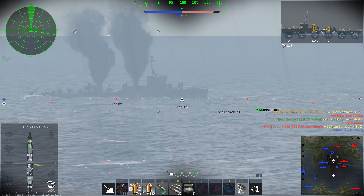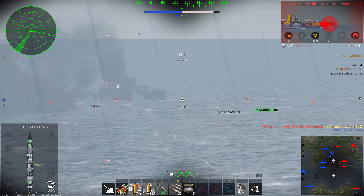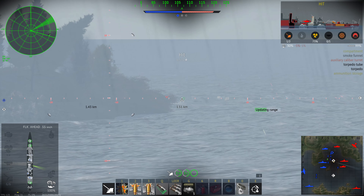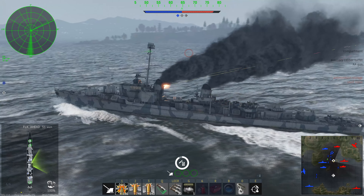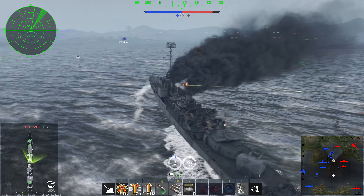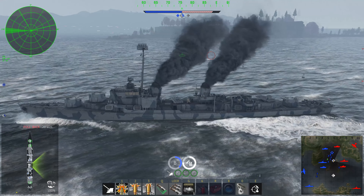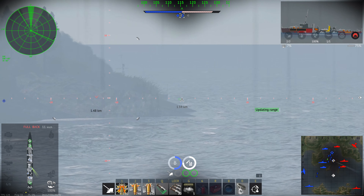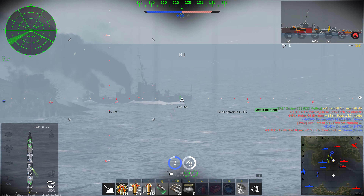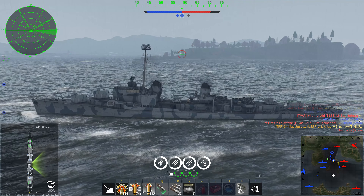I switch to this guy and I'm not sure whether to switch to HE or stick with SAP. I decide to switch to HE and do a lot of damage, but just before I can finish him off he hides behind the island — must be a bot. I'm about to enter the cap. This Japanese port is a really strong brawler map; I really like it for that reason. Not so good if you're in a cruiser. Then this guy accelerates again from behind the island and I immediately focus him. Thanks to the name and the low SL and RP income, yeah — it was a bot.